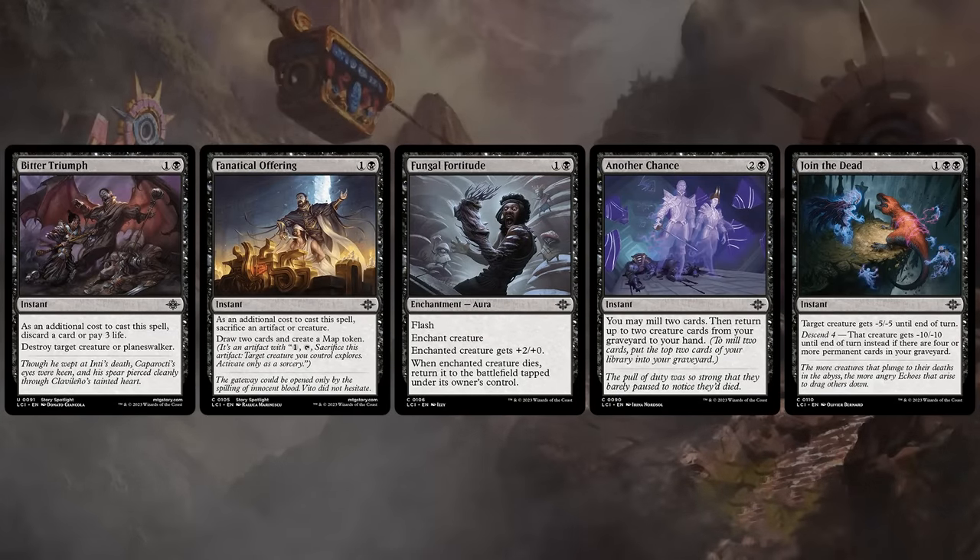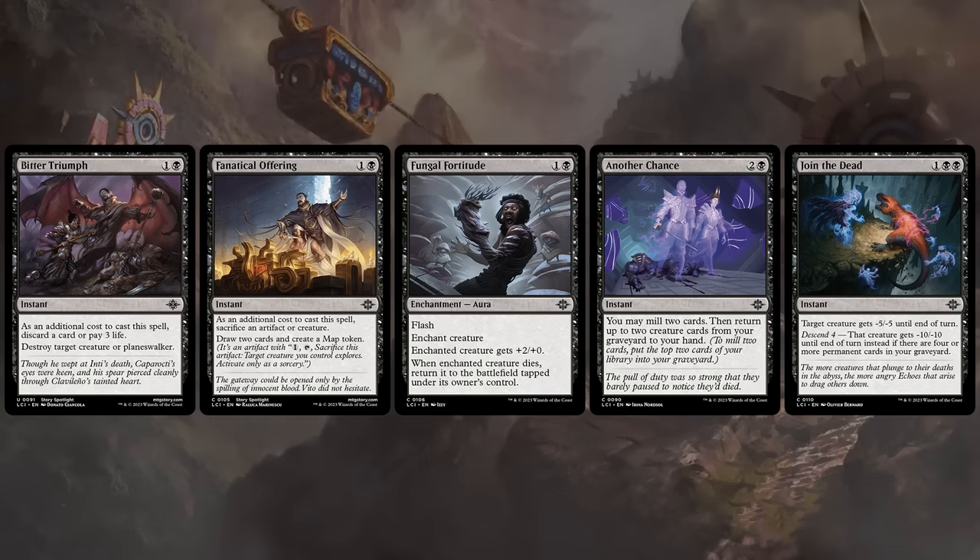In black we've got a few instant speed removal spells and a way to sacrifice a creature or artifact, which could also be relevant. And I want to highlight Fungal Fortitude as an effect we've seen in the past, but this time it's attached to an enchantment aura that gives a permanent +2/+0 bonus — and in this set it also counts as a permanent card for Descend purposes. So I actually think Fortitude is going to be pretty solid.